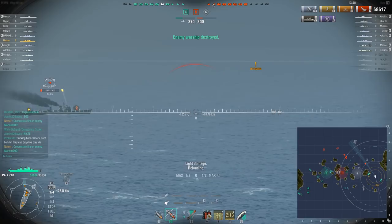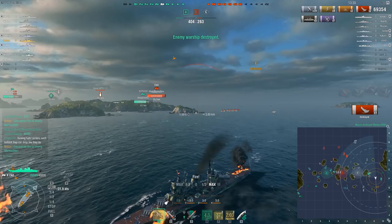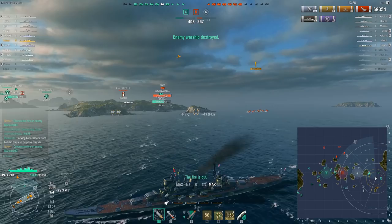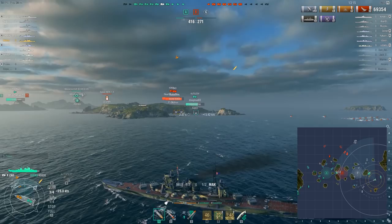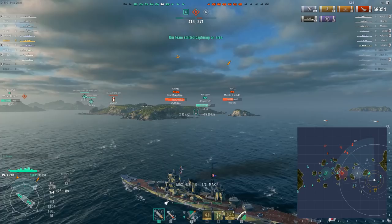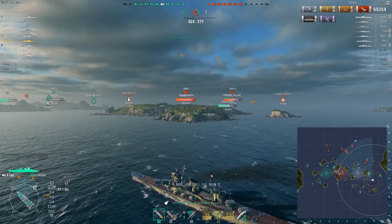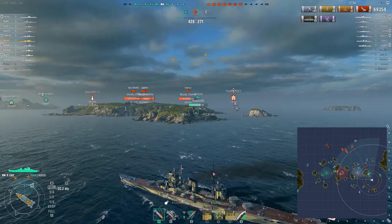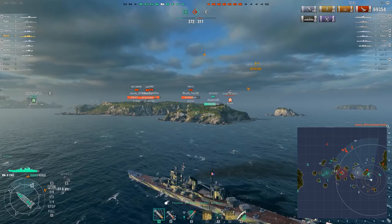We don't even need to swap to AP for the Japanese destroyer — good accuracy is all we need. Two targets down, probably missed double strike by a couple seconds. The nice thing about Japanese cruisers is the range combined with the detectability. That really comes into fruition at tier 9 with the extra module slot — once you have it, I can become invisible like destroyers, safely engage at very long range with HE, and have an extremely high chance to set the target on fire.